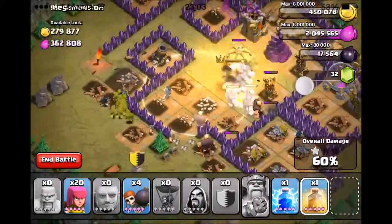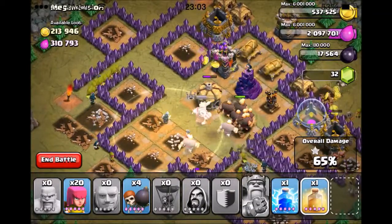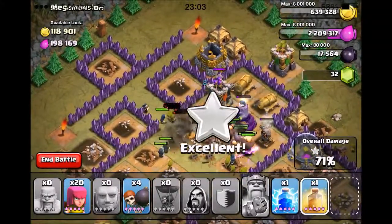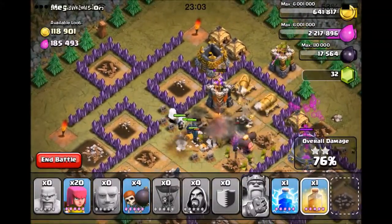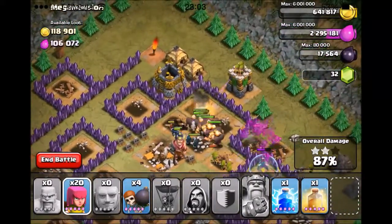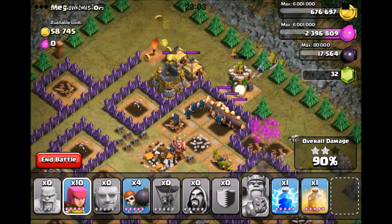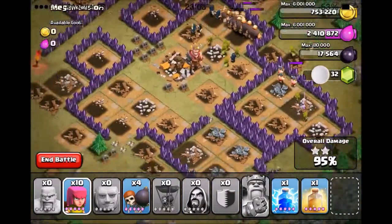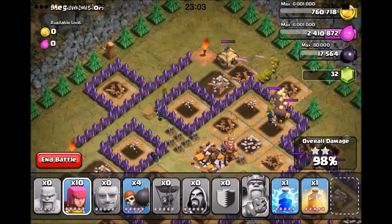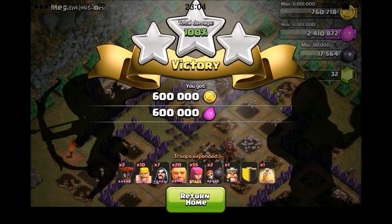That was not near as disastrous as I thought it might be. Look at that — we got this. I don't even think I'll need a second Heal Spell. My King's taken out the Town Hall, so we definitely got the 2-star. We'll definitely be able to move on to the next one. But my goal is to 3-star all the bases and get the achievement. So we might as well put these guys in here to help speed it up. 10 more Archers to take out the Archer Tower. And there we go — last defense down. 100%. Mega Mansion.